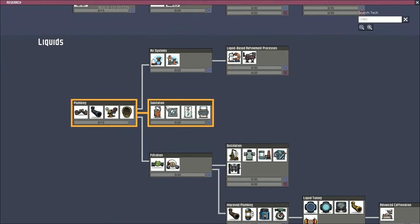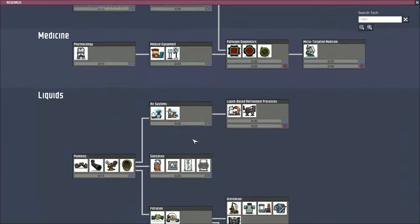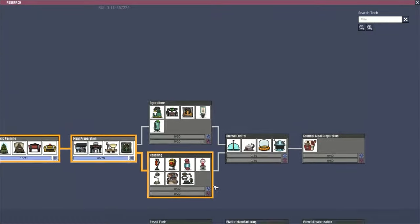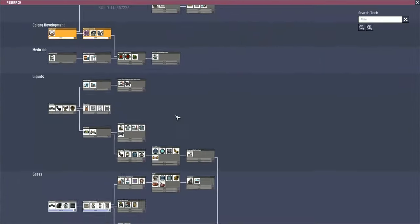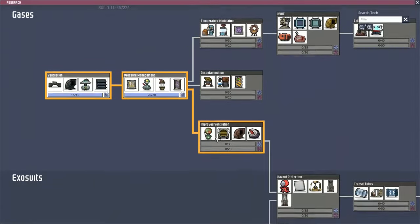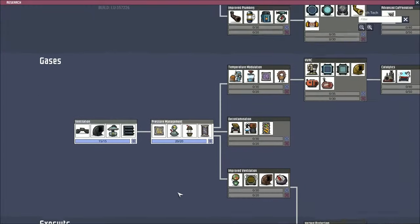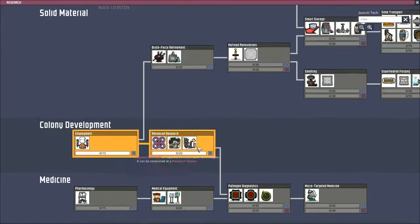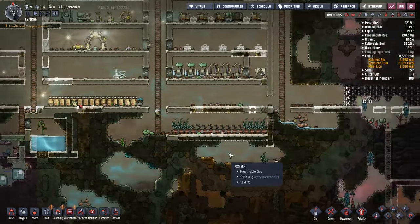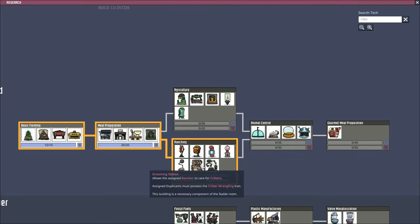I was just about to hit the plumbing and sanitation line, and then I remembered how little water we have on this map. So I think I'm going to skip over that one for now and maybe go straight to the advanced research, because with finding that natural gas geyser, one of the things I want to do is get that fossil fuel research underway, and I'm not going to be able to do that without the advanced research. This grooming station in particular is what I'm after, so that's another reason why I want the higher level technology.